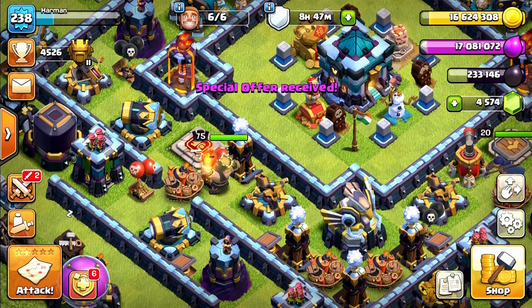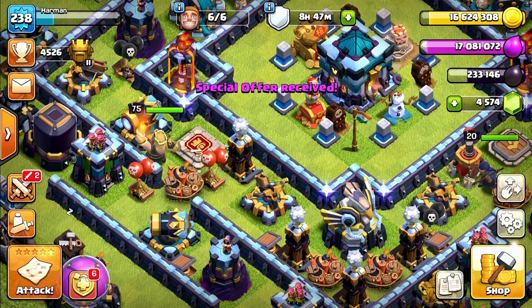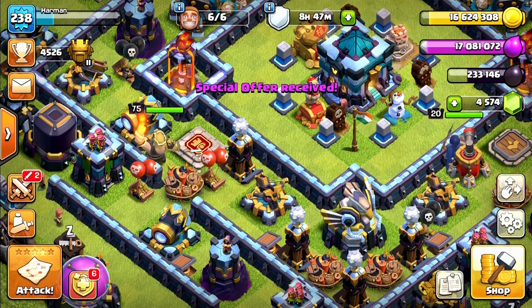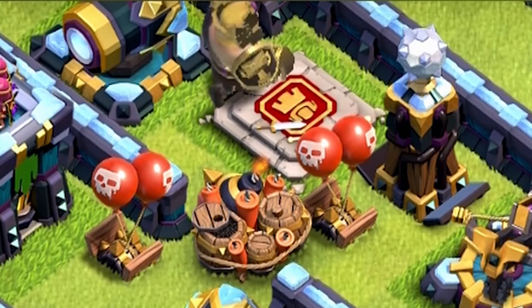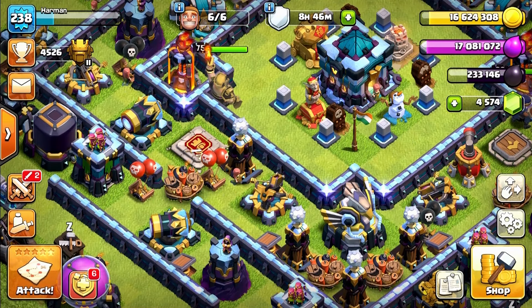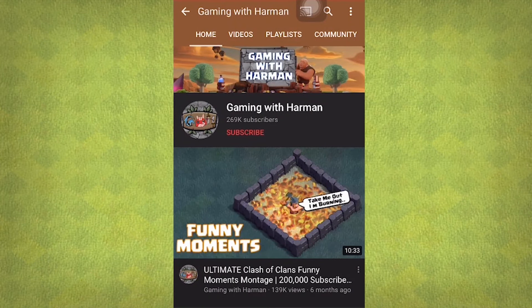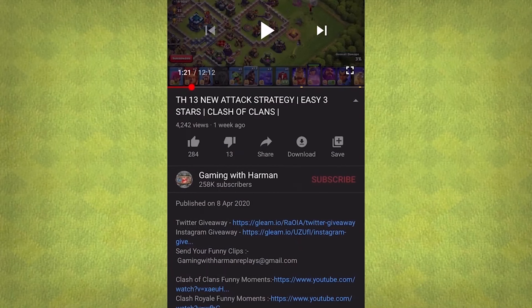I'm also giving away two of these skins — one on Instagram and one on Twitter. You don't have to message or comment anything; you just have to open the link and follow me on social media. The random winner will get the skin. First, you have to be a subscriber, so subscribe to my channel and turn on notifications so you don't miss any videos or giveaways.